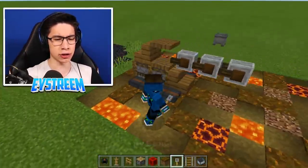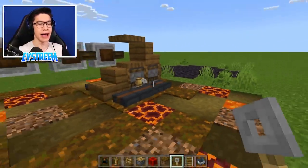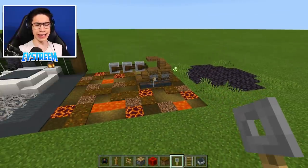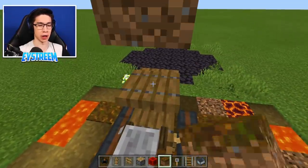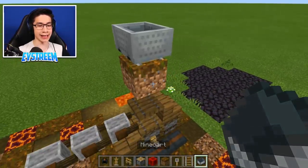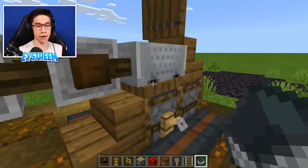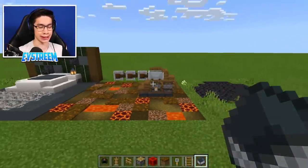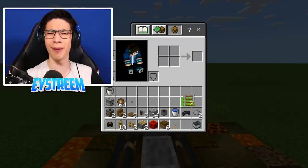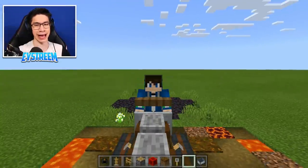The treads aren't connected to our tank yet, so grab your tripwire hooks. Crouch and place a tripwire hook on the left of your smoker and then on the right — and there you have it, treads attached to our tank. But now we need somewhere to sit. Grab your scaffolding block and place it above your trapdoor, place your rail, put your minecart on the rail, and destroy the block underneath so the minecart falls down. Then open the trapdoor so it falls one block down and close the trapdoor again. Now you can actually sit inside and ride your tank!